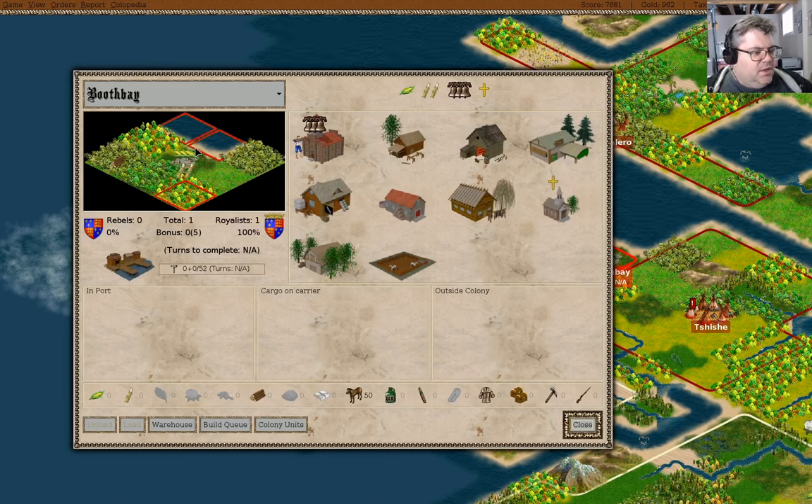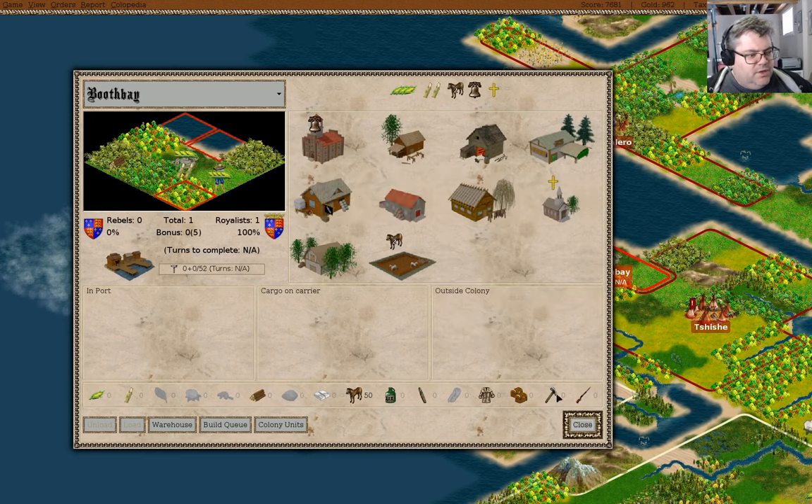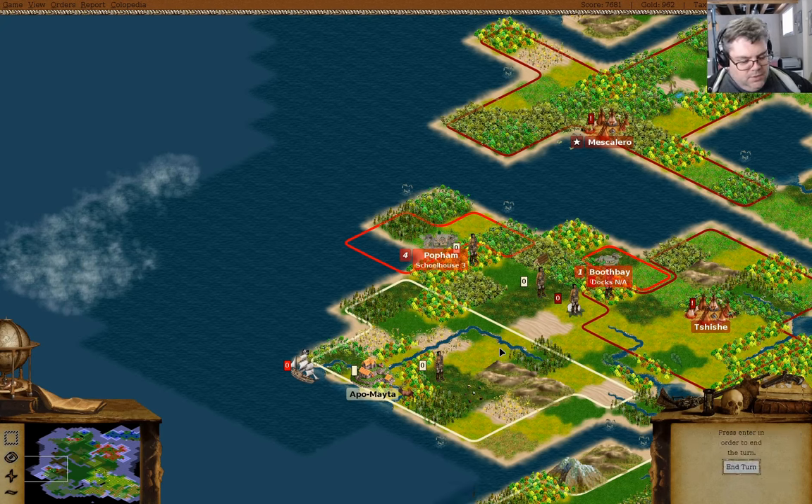Booth Bay — okay. You're going to be working as a farmer. Why a farmer? So I can get more colonists faster.